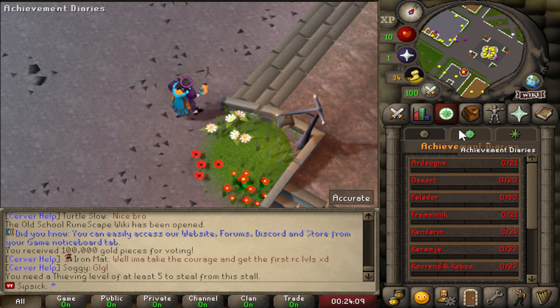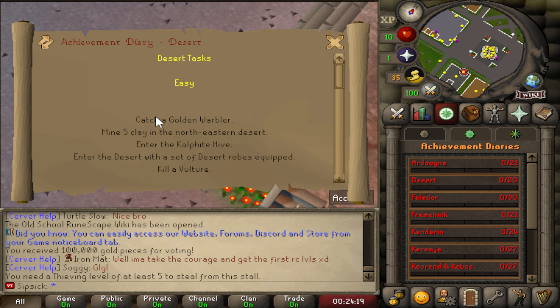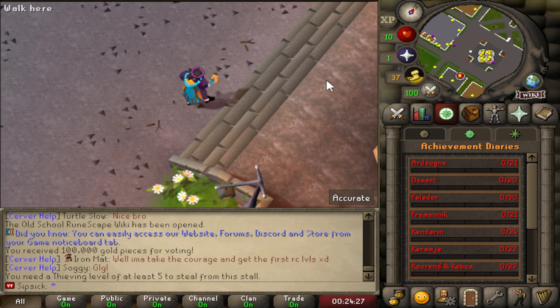This server also has achievement diaries — fully working achievement diaries as you can see right here. These also give very good rewards. They have different items like the Ardougne cloak, desert amulet, and other shields which have very good benefits. Yeah, these have been fully worked out.